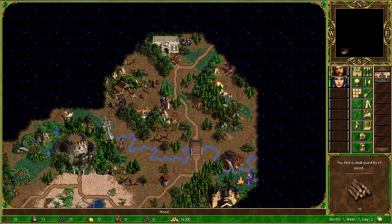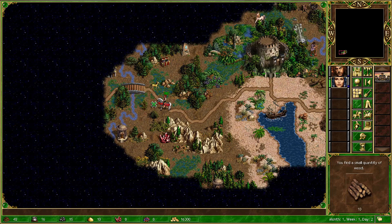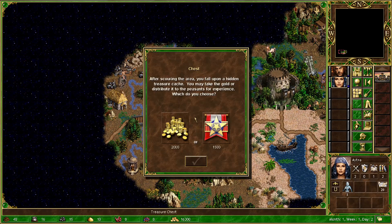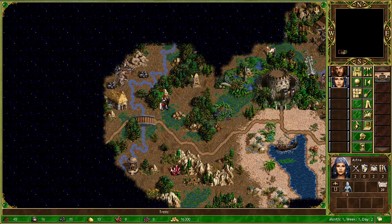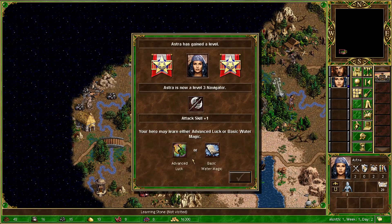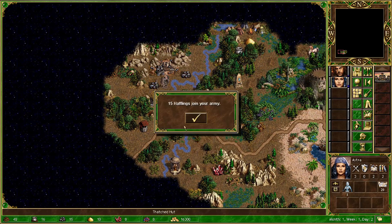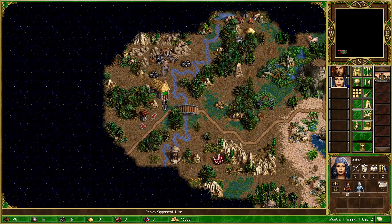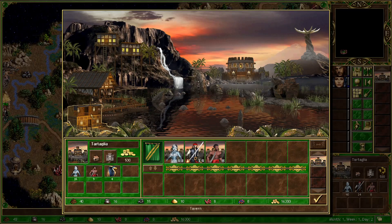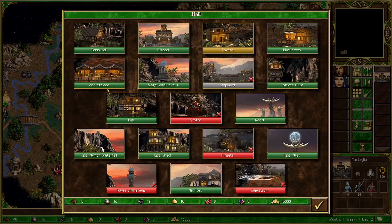It's also worth noting that unlike, for example, Wake of the Gods-based mods, Horn of the Abyss seamlessly integrates its new towns into the game without replacing any existing ones. This means you have even more options and strategies to explore without sacrificing any of the beloved factions of original Heroes 3. To experience Horn of the Abyss, you need either Shadows of Death or Heroes of Might & Magic 3 Complete Edition installed, ensuring compatibility and a seamless gameplay experience.